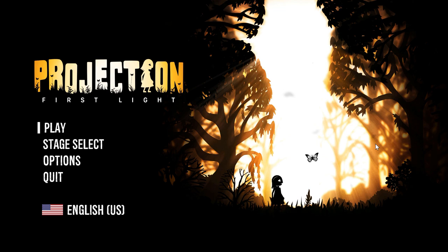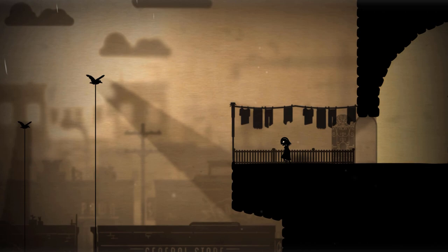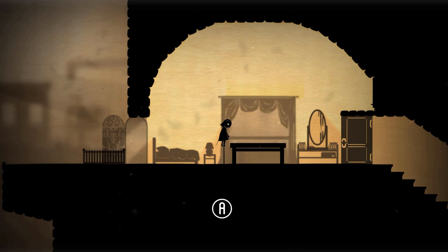Greetings Shadow Creatures! Today we are reviewing Projection First Light, a game that comes to us from developer Shadowplay Studios and Sweaty Chair and publisher Blowfish Studios. I played this game on Steam. It is also going to be available on Xbox One, PS4, and Switch. The game will be available on September 29th, 2020 for $17.99 USD, though there is a free demo available as well.